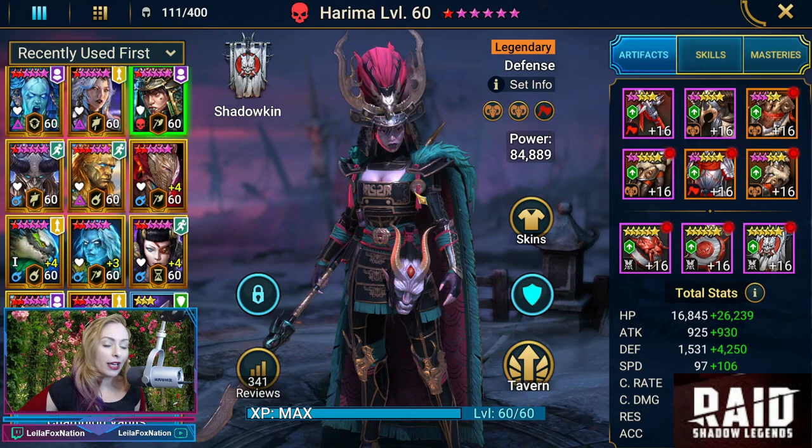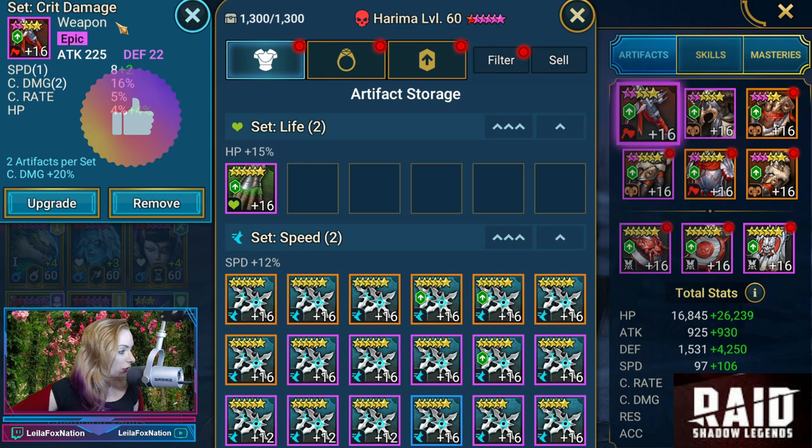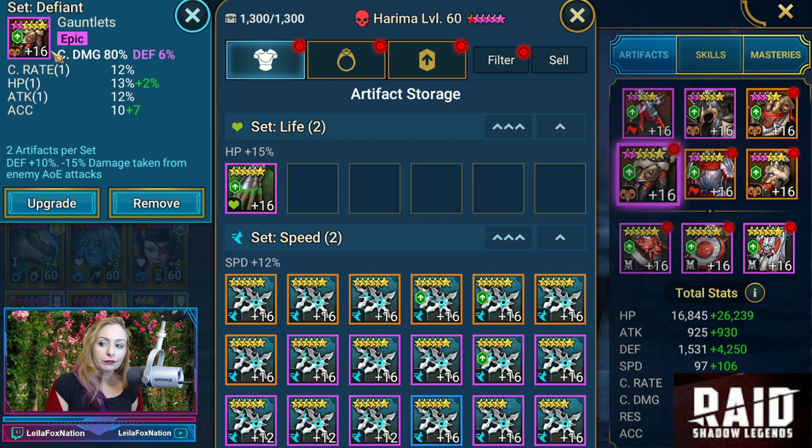First up, we are gonna show her in Arena, and this is US's Harema. You are gonna see here that she is in four pieces of Defiance — that's two sets — and then we also have a set of crit damage. The crit damage weapon has speed, crit damage, and crit rate. He does have some ascensions on these weapons too. We have defense. The helmet has HP on it. We have speed, crit rate, crit damage. For the shield, there's an ascension for HP. We have crit rate, crit damage, and some speed. Crit damage gauntlets along with defense percent, and crit rate with some attack.